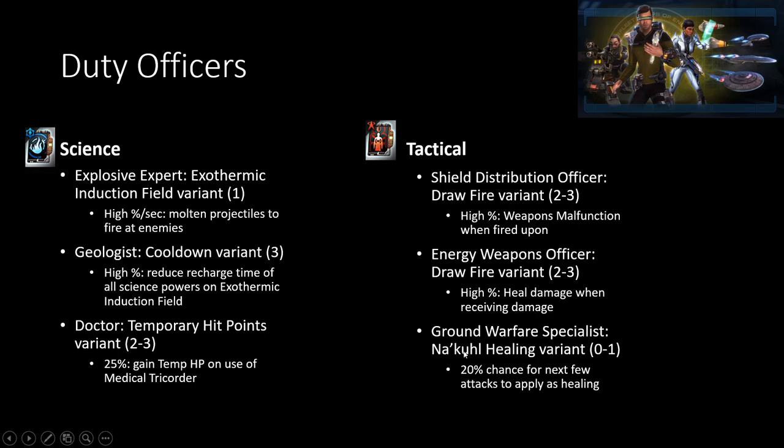For tactical, this is extremely straightforward actually. Because you're built around Draw Fire, having the Draw Fire variants of Shield Distribution Officer and Energy Weapon Officer variants is also pretty nice — this is the must-have right here. You could always exchange these guys out for additional crit chance, crit severity, or other types of damage or healing — basically whatever you want. You need Weapons Malfunction though. You really, really need this if you're going to be a tactical tank on the ground, because this basically stops ranged weapon damage from hurting you. It's a very, very high percentage chance whenever you add two to three of them to your build.